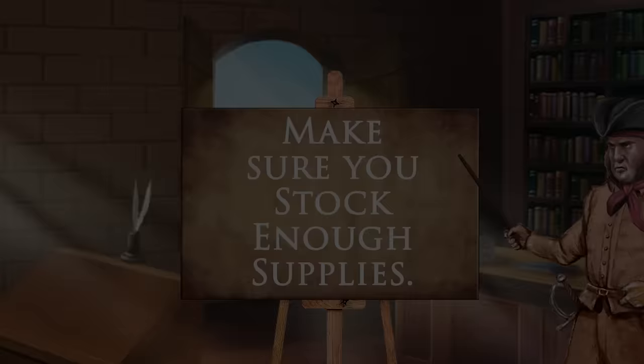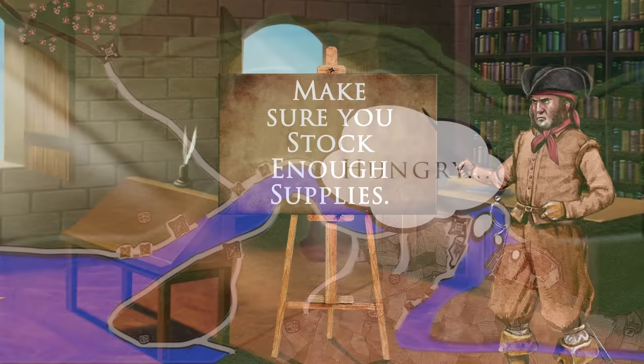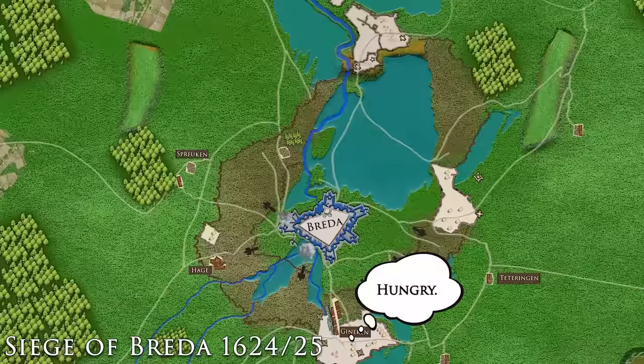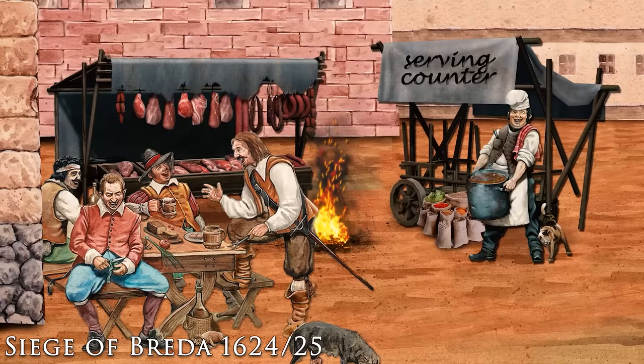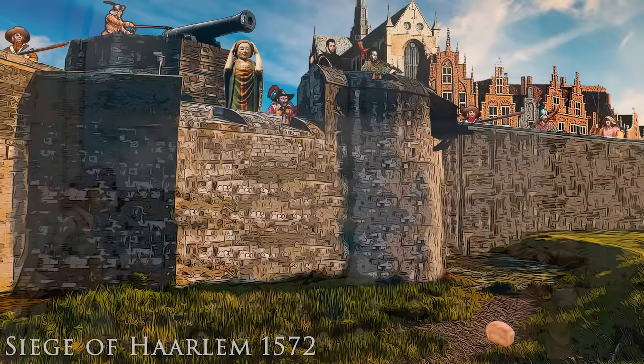Make sure you stock enough supplies. The most common reason why beleaguered cities had to capitulate in the 16th and 17th century were hunger and thirst. This was the case in Antwerp where several bad decisions led to an inadequate supply of grain. In contrast, the inhabitants of Breda were so well supplied during the siege of 1624 and 1625 that one commander of the besieging Spaniards allegedly noted that the garrison was fed better than his own army. How important food was is best symbolized when the inhabitants of Haarlem threw loaves of bread over the walls to show they could easily hold out much longer.